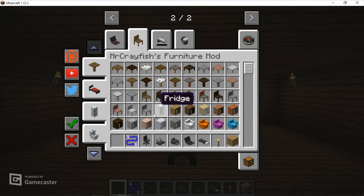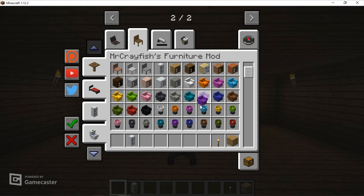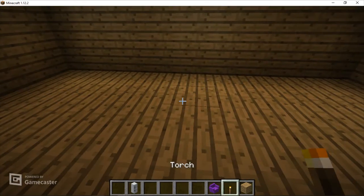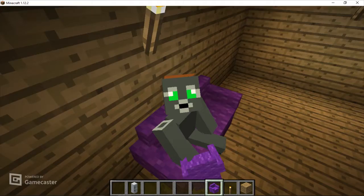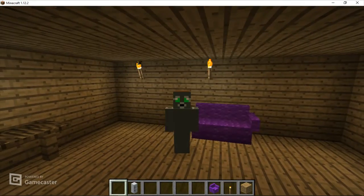There's a fridge and lots of stuff. I was playing around with the furniture mod — you can make a couch with this. Let's make an 'Aftmouse couch' — you can sit in the chair, which is useful, and crouch to get off.